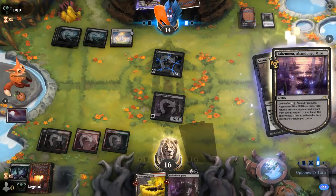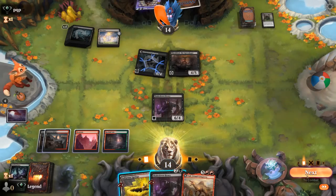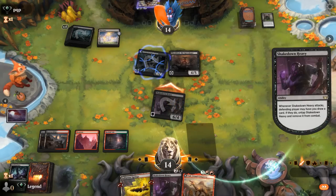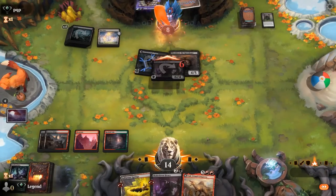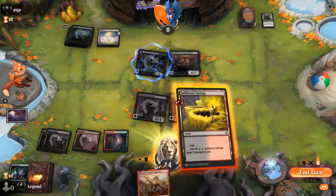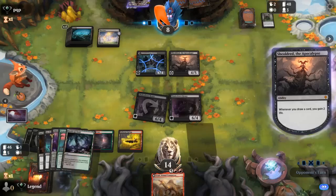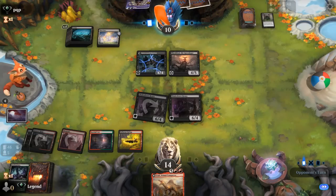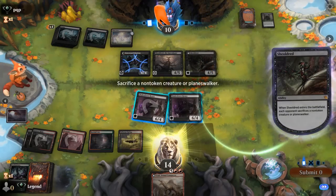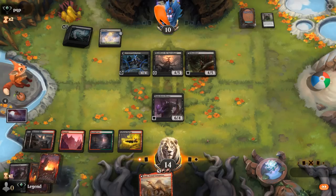We've got another Shakedown Heavy but we're far from casting an Itali. Sheoldred also punishes Shakedown for drawing cards, though opponent likely just takes 6. Looking at next turn: opponent attacks us for 8, can exile at least one creature, dealing 9 damage with Sheoldred now as well. There's no way to cast Itali next turn unless we draw Fight Rigging.